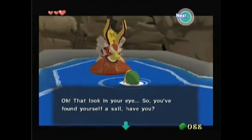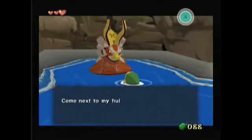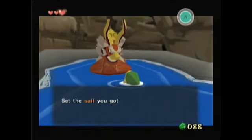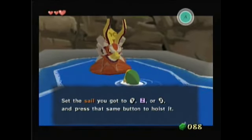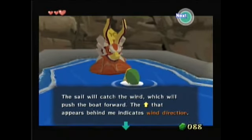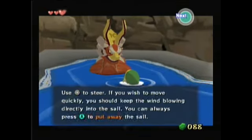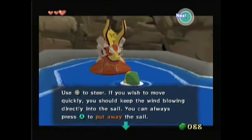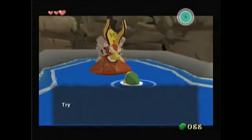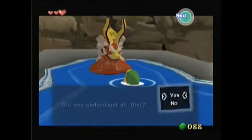So you found yourself a sail, have you? Very well, then I shall teach you the art of sailing. Come next to my hull and press A to climb aboard. Set the sail you got to Y, Z, or X, and press that button to hoist it. The sail will catch the wind, which will push the boat forward. The arrow that appears behind me indicates the wind direction. Control stick to steer. If you wish to move quickly, you should keep the wind blowing under the sail. You can always press A to put away the sail. Try it when you want to adjust the speed. Did you understand all that?